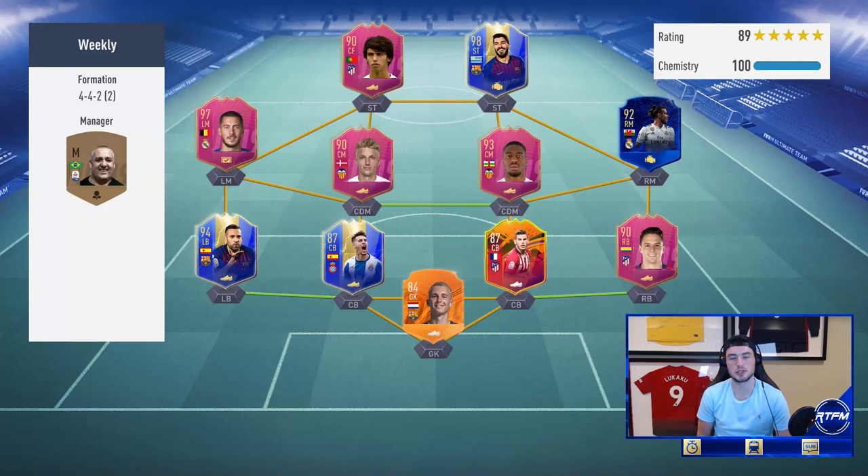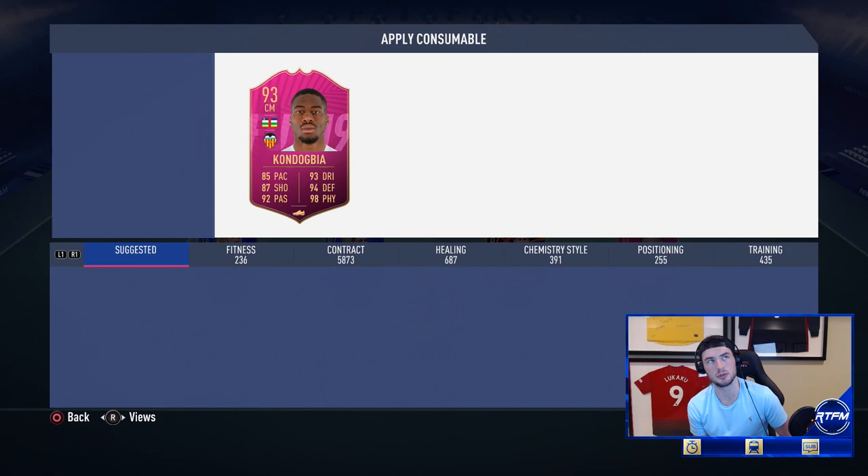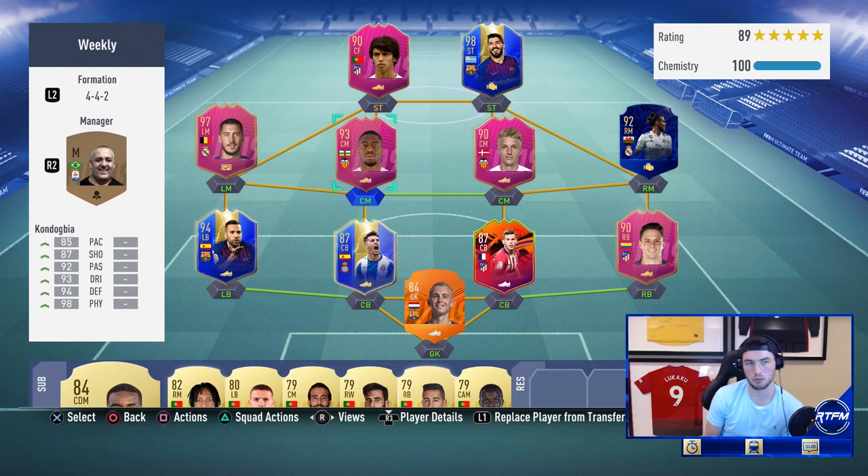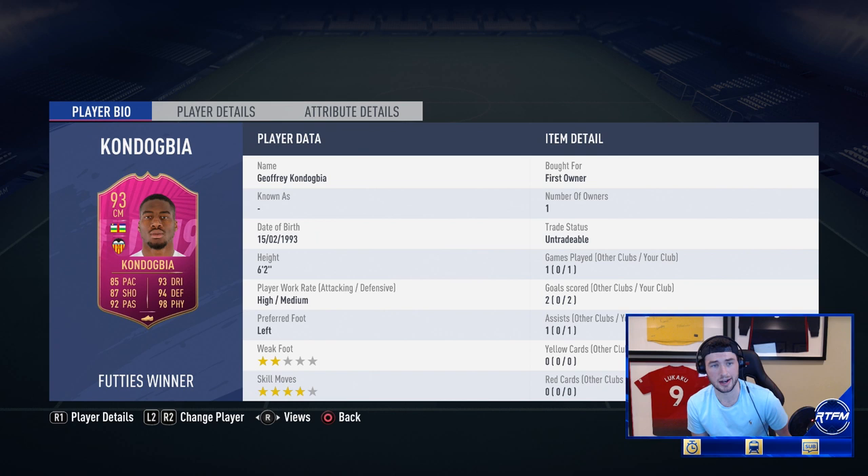I just recently reviewed Savage and he is insane, so this is going to be interesting. I don't really know what to expect. Savage was ridiculous. Let's look at Kondogbia first — let's talk about the card: 85 pace, 87 shooting, 93 dribbling, 94 defending, 98 physical, 92 passing. Just a mental-looking card.